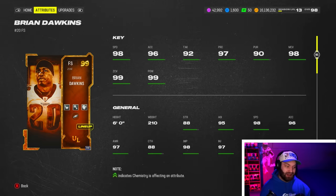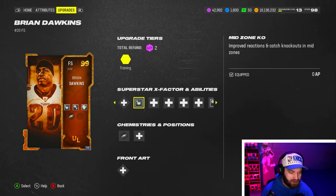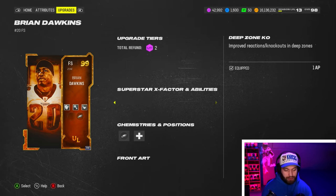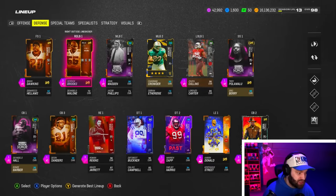Brian Dawkins is disgusting. 98 speed, he is 6 foot, with great stats across the board. We're here for abilities though - he's a DB. He has mid zone built in for 0-AP, and then you get pick artists for 0. I think the best way to run it is the exact stack we have right here - 1-AP for all of that.